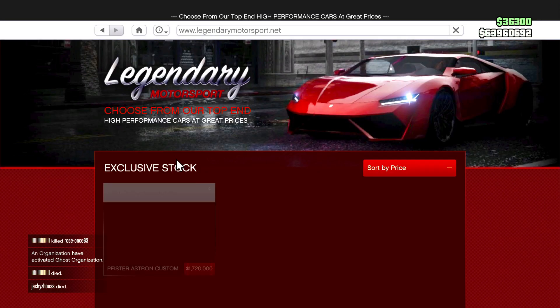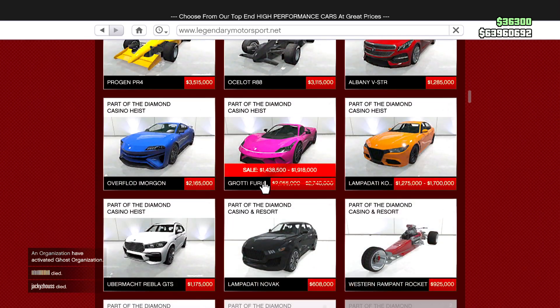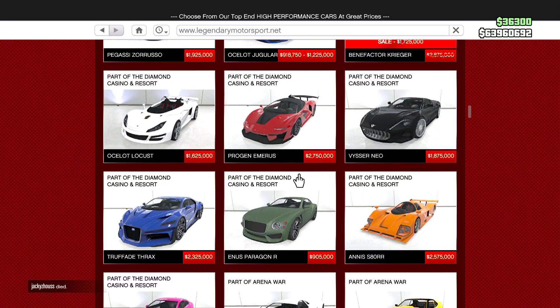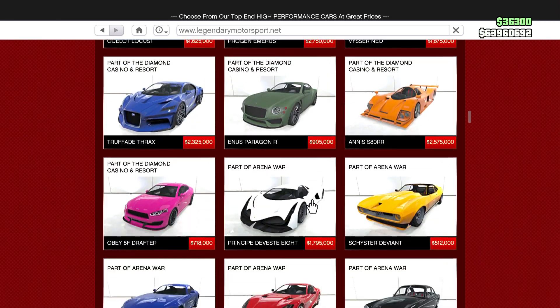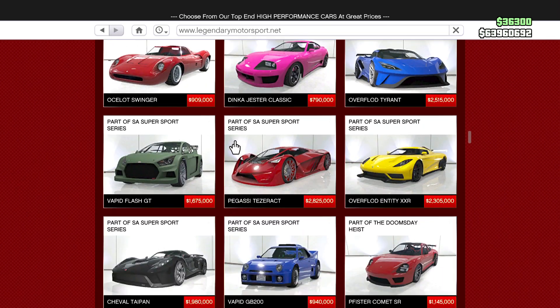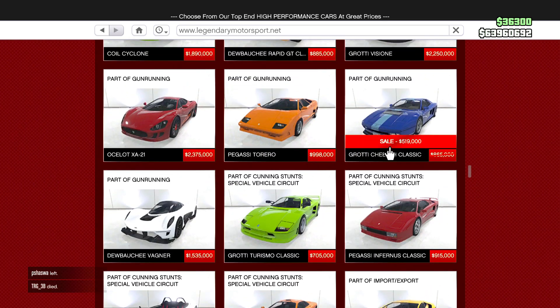Moving on to discounts, we have some discounts on Legendary Motorsport for fresh sales this week. First up, the Strider and the Furia are both discounted. The Krieger is discounted as well, and the Sludgeon GT is again discounted this week. It's great that we're getting continuous sales on Legendary Motorsport.